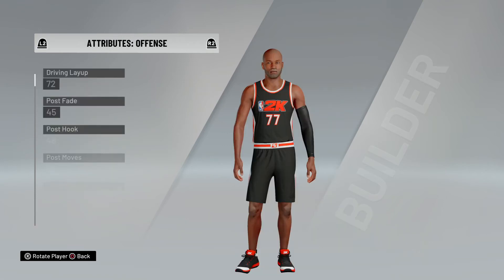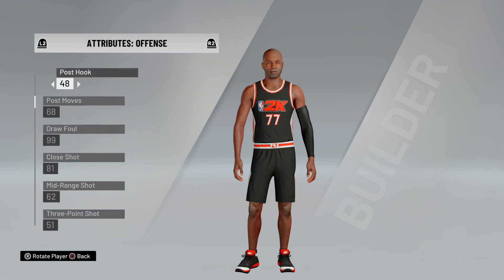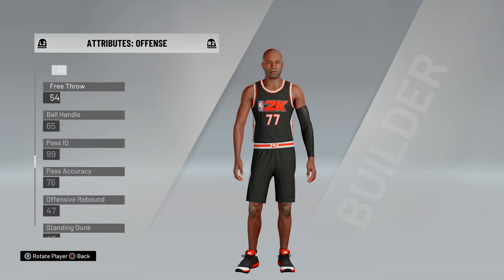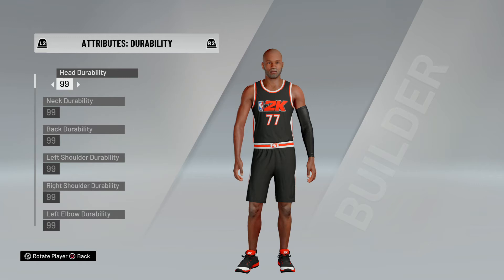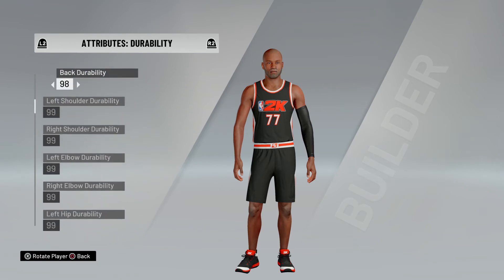Attributes — go ahead and use your MyPlayer card attributes and just make this match what your attributes will max out at, not what they currently are at, but what they will max out at. Don't worry about what the overall comes out to be or what the build name comes out to be. Any attribute that doesn't have an equivalent in your MyPlayer, just put it at 99. So for all the durability ones, put those all at 99. Make sure your regular attributes — defense, offense — match up with what's in your MyPlayer at max.